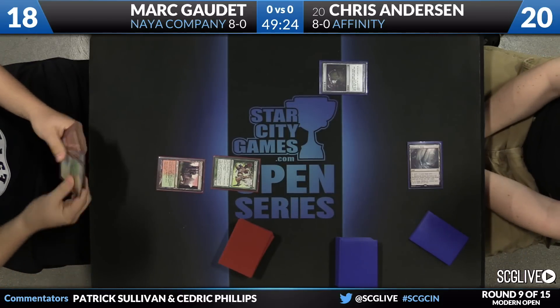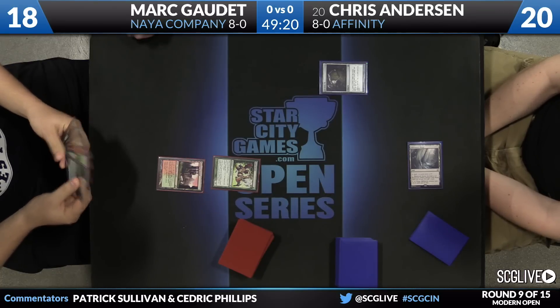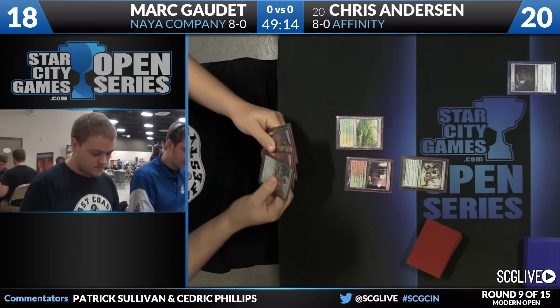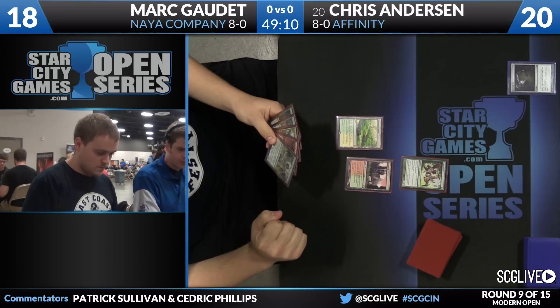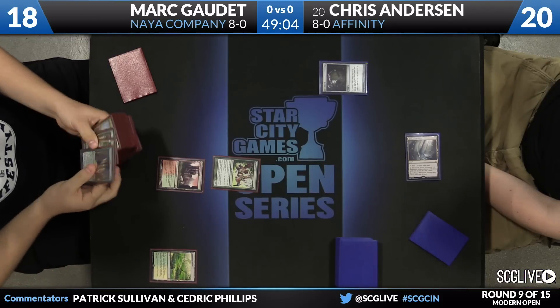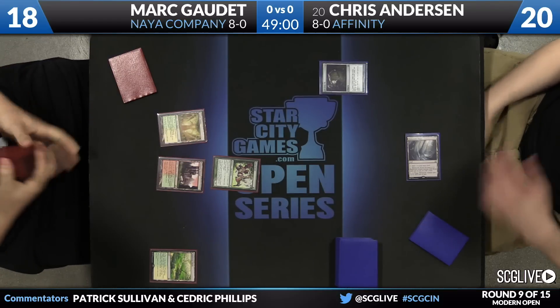Now we head back Mark's way. Windswept Heath off the draw. Looks like Gaudette here on a mulligan to six — big draw there, finding a land, land number two. He can go get a Sacred Foundry or a Plains. Grow the Nactl all the way up. He will sacrifice that. Also a Temple Garden option — just going to search for that one.